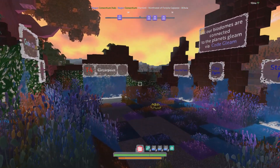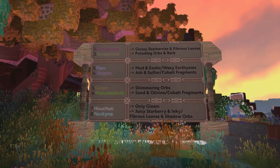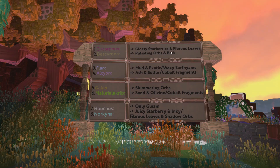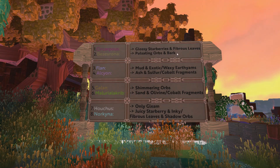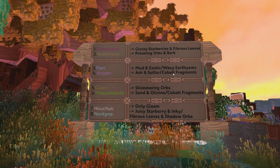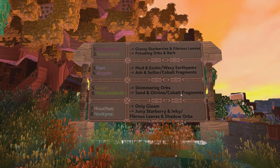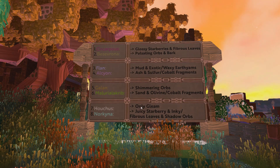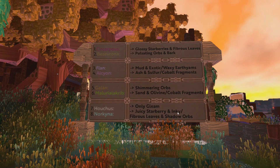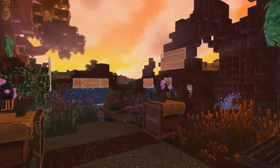Most of the actual farms are over in this general area, but right here we have some signs that give you an outline of where you can go to get certain things. We can go to Circupus for glossy star berries and fibrous leaves; Bezovirona for pulsating orbs and bark; Flan for mud, exotic, and waxy earth yams; Alcyon for ash, sulfur, and cobalt fragments; Gallon for shimmering orbs; Maloriel-like-rib for sand, oil vine, and cobalt fragments; Hoches One is only for gleam; and Norkina is for juicy star berries, inky leaves, fibrous leaves, and shadow orbs.